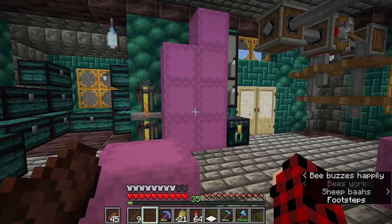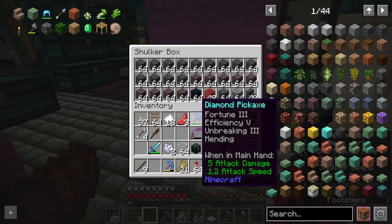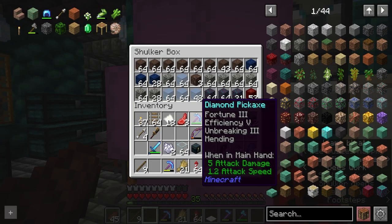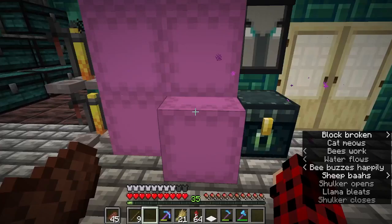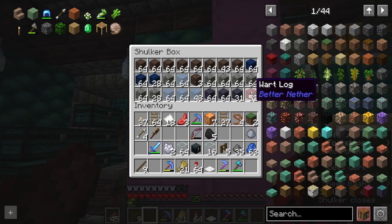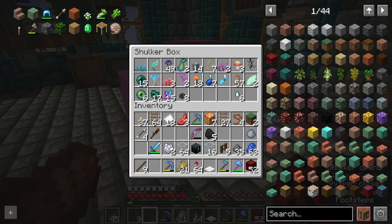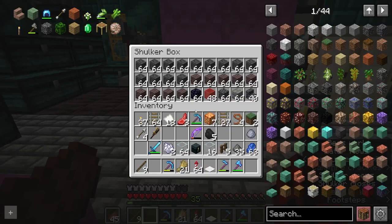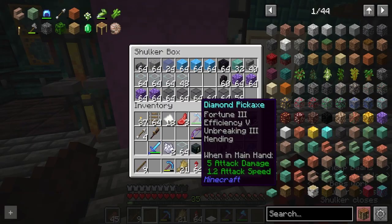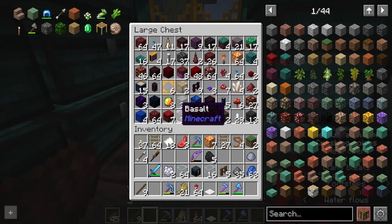Alrighty, so we are back in the overworld and working on material gathering. I have gathered a fair amount of materials that are already listed on my schematic list. Unfortunately, it doesn't seem to be listing all of the materials, but we're working on finding all of it. I have gotten quite a bit of stuff. That's not one of the blocks I needed — that can go sit in here. But we are gathering everything I can think to gather right now, including all of these. I do need to go farm up some of these.